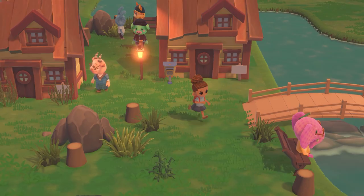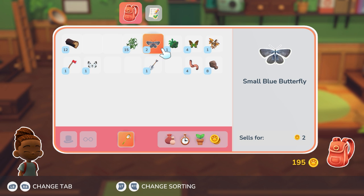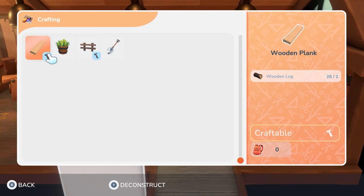The slowness is even apparent when selling items — you can sell the same item in bulk, but you can't multi-select to sell even though you can craft in bulk. It just doesn't make sense. Another problem is that even though the tutorial is pretty lengthy, it also fails to tell you a lot of things that you actually need to know.